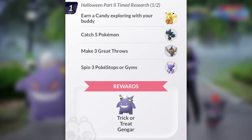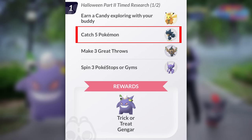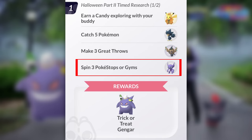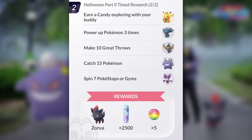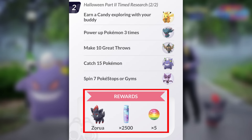Tip two is all about the research going on, which ties into the rocket event happening at the same time. The Halloween Part 2 timed research stage one includes: earn candy exploring with your buddy for a Trick-or-Treat Pikachu encounter; catch five Pokemon for a Murkrow encounter; make three great throws for a Pumpkaboo encounter; spin three Pokestops or Gyms for a Sableye encounter — then we get the Trick-or-Treat Gengar encounter. In stage two: earn candy with your buddy for a Pikachu encounter; power up a Pokemon three times for a Misdreavus; make ten great throws for a Phantump encounter; catch 15 Pokemon for a Gengar encounter; spin seven Pokestops or Gyms for a Noibat encounter — and then the Zorua encounter as the reward, plus 2,500 Stardust and five rare candies.